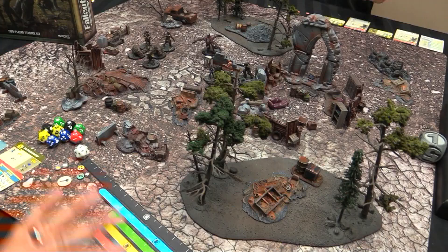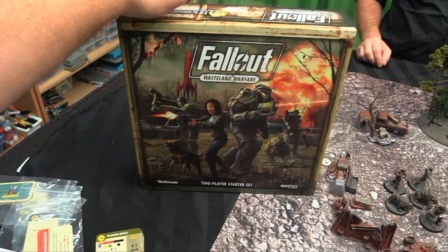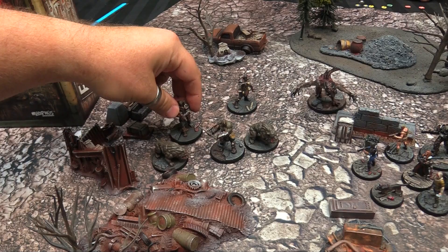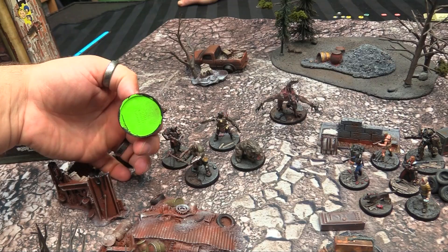Here are all our components. The table terrain is my own personal post-apocalyptica collection — none of the official Fallout terrain from Modiphius, but completely appropriate. The two-player starter comes with Team Super Mutant: a brute with a sledgehammer, a couple of super mutant hounds, and two more super mutants — one with aviator gear and pipe pistols who's a slightly better shooter, and one regular super mutant with a pipe rifle.